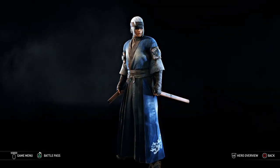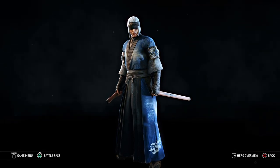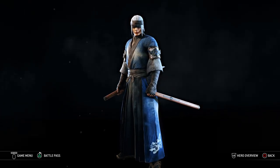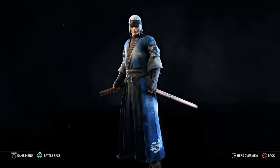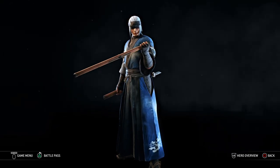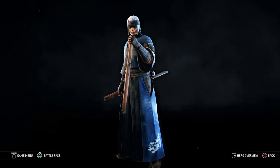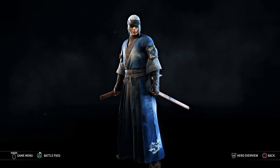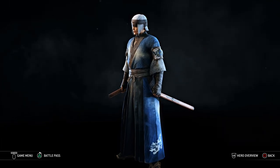Hello everybody, Raven Knight here and welcome to another episode of How to Build. This is the series where I go through all of my created For Honor characters, or characters from the campaign or from For Honor and Glory, and show you how to construct them — what kind of armor, weapon sets, color schemes, and all that fun stuff so that you too can make these characters yourself in your own game.